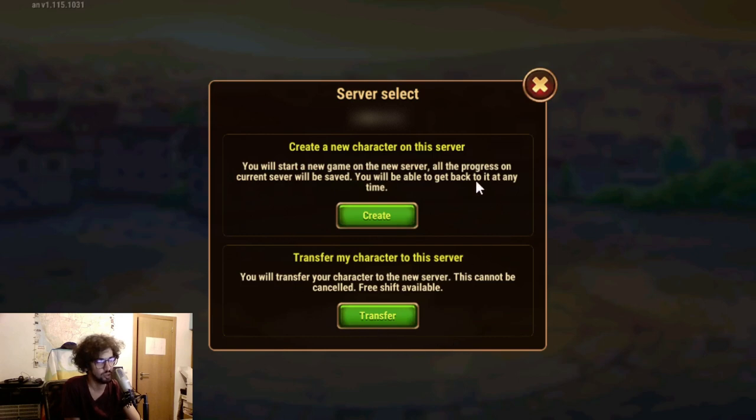Then you have the option of not creating a new character, but a new account — they have a bad translation here. It's either creating a new character on this server, or transferring my character to the server.